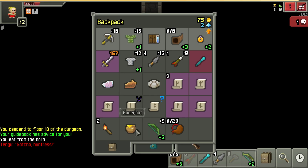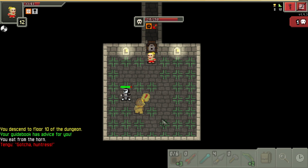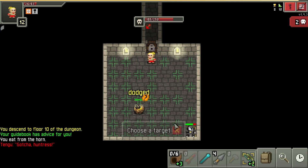I even have a crossbow equipped and a plus two ring of might, but it still doesn't seem to be doing much to bosses like Tengu. As you can see, he's still happily chucking shurikens at my face.